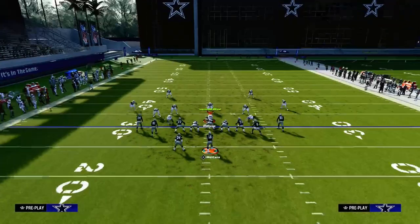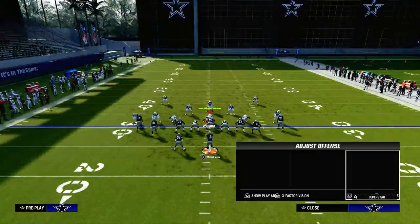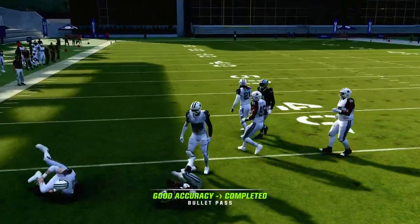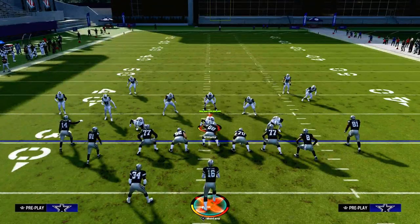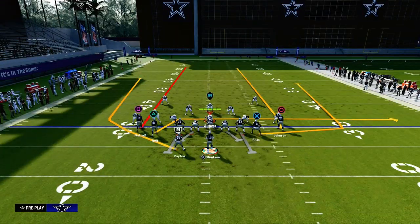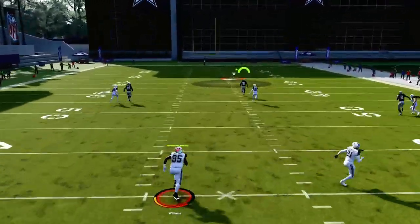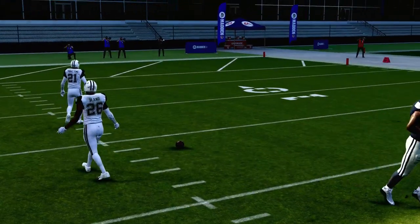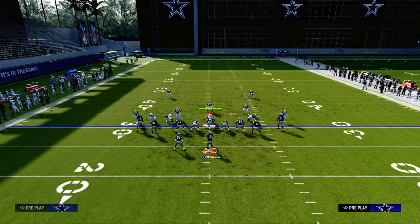Another thing a lot of people like to do is run cover zero blitzes and maybe press coverage. If they do that, we're going to have one of two things. First, they're not going to be able to cover the running back quickly because now the safety is actually man up on the running back — so they'll stop the wheel route but won't stop the quick throw to the running back. But another interesting thing about Tight Slots is you'll basically have a touchdown to both your slot receivers. These streaks just get off the ball, especially with the wheel routes — they create bumps and your opponent is going to struggle to recover from that.